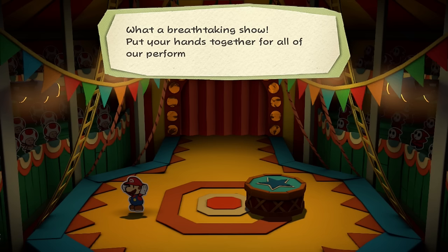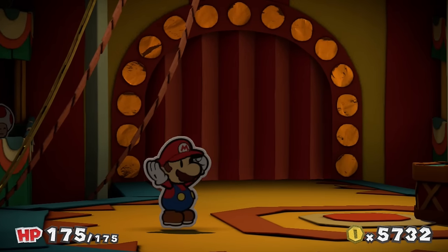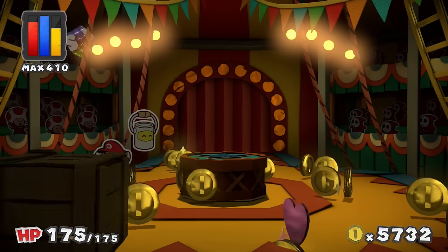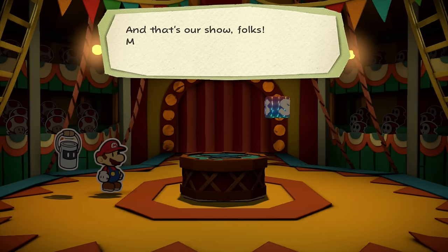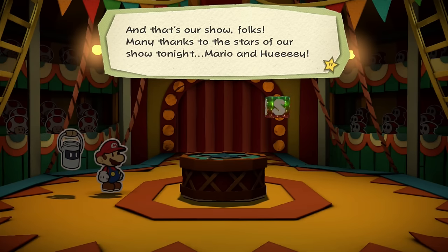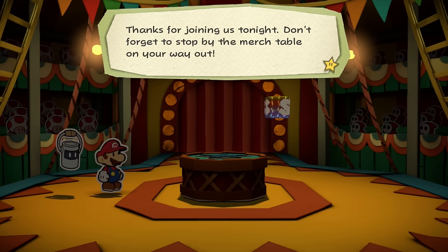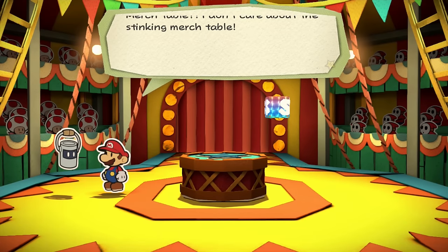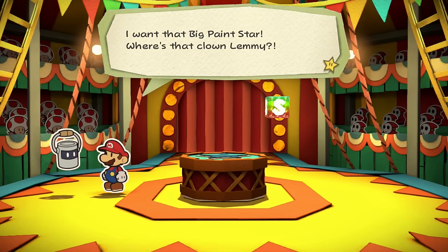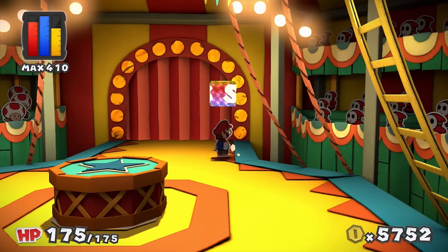What a breathtaking show - put your hands together for all of our performers tonight! I'm glad. I got some coins, a heart, and a save point - a save point is the most helpful. And that's our show folks! Many thanks to the stars of our show tonight - Mario and Huey. Don't forget to stop by the merch table on your way out. Merch table? I don't care about the stinking merch table - I want that big paint star. Where's that clown Lemmy?